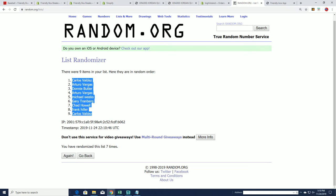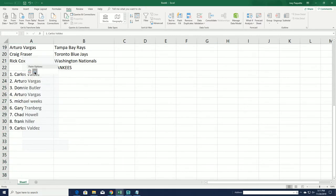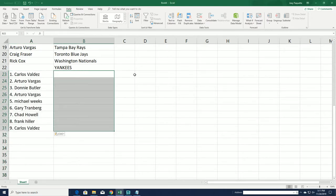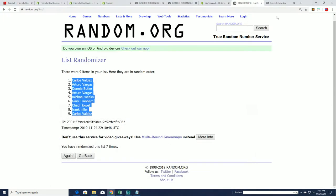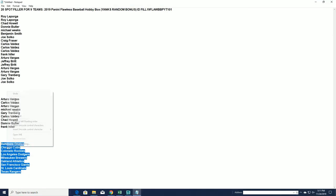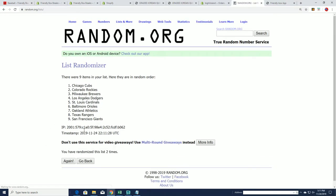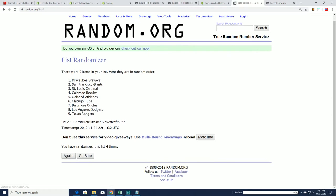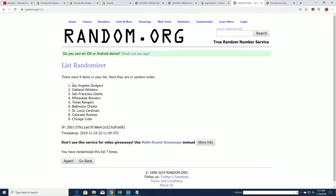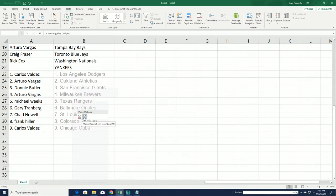Now it's time for the team random. Lucky number seven. As we stack the list side by side, you can now see what team you have if you got into the filler and made it into Flawless.